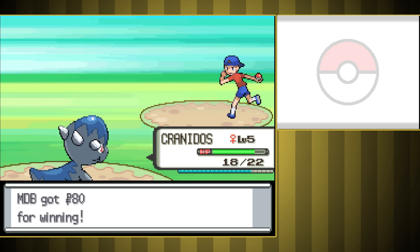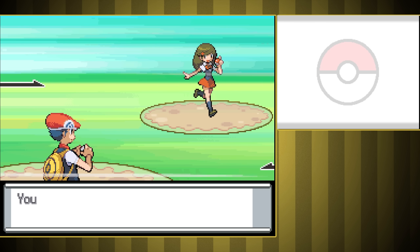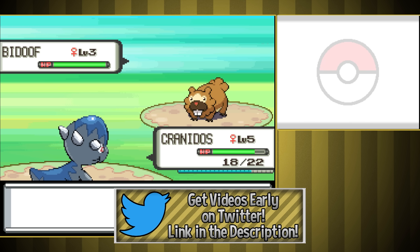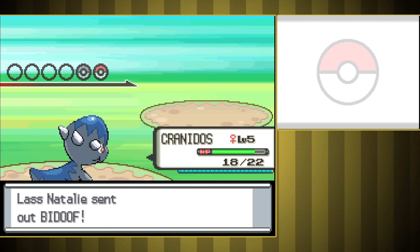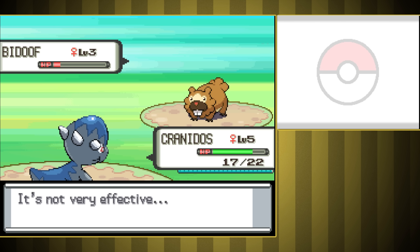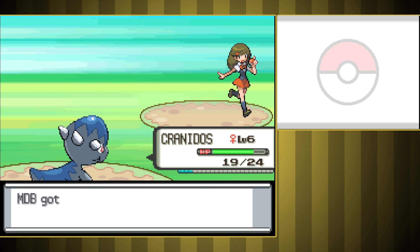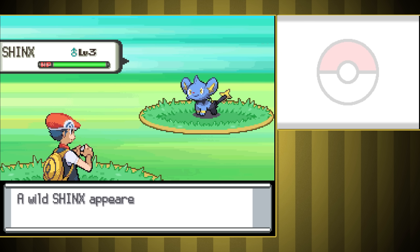Early game travel — I kind of thought that being Rock-type early on would mean that we take pretty much no damage, but we're actually still taking more than I thought we would, probably just because our defense is so terrible. Still, we're getting quite a few one-shots. Headbutt is a solid move and our base attack is incredible, so things are going well. We aren't going to get our first new Pokemon until after the first gym and after the Mars fight, so it's going to be up to Cranidos to take out the whole Rock gym on his own.